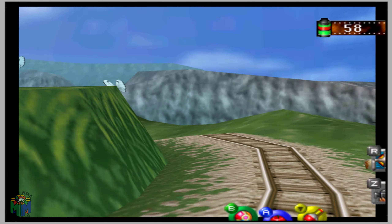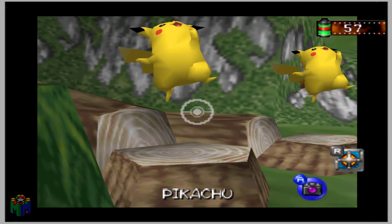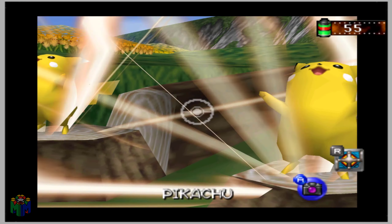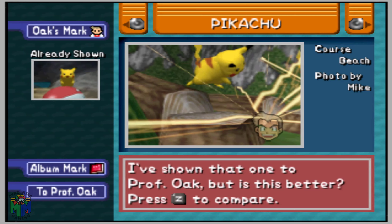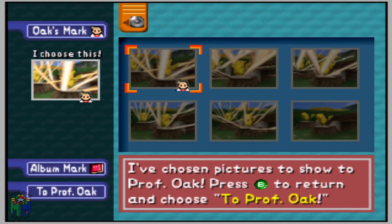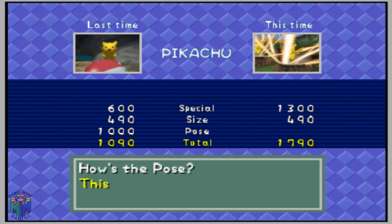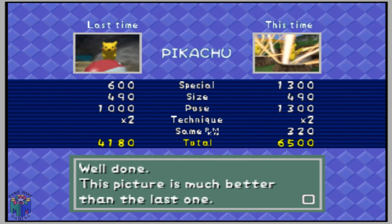The best shot of Pikachu is on the beach but not on the surfboard. Right after you pass Meowth, start throwing pester balls throughout the tall grass. Once you successfully hit Scyther, you should see two Pikachus on two stumps. Press C button down to activate your flute and you'll see both Pikachus using Thunder moves. Get a centered action shot of both Pikachus and send it to Professor Oak — the pose and special bonuses alone are worth 1,300 points each.